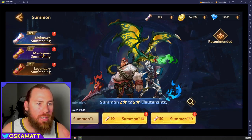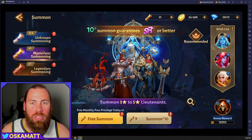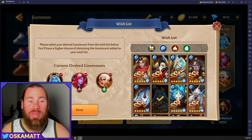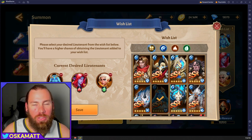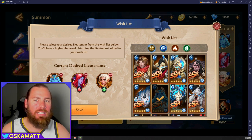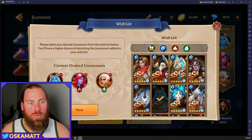Whilst we're over in summon, when you come to mysterious summoning, make sure your wish list on the right-hand side has the right champions in it. You can do one from each element. The fire one I want is the Archmage helmet, which is the one I'm using, so I've got Delphine in there instead — I'm using her and she's my three-star. Nora's there because she's one of the best, and the water one is also definitely one of the best water ones. Make sure you put the right ones in your wish list.